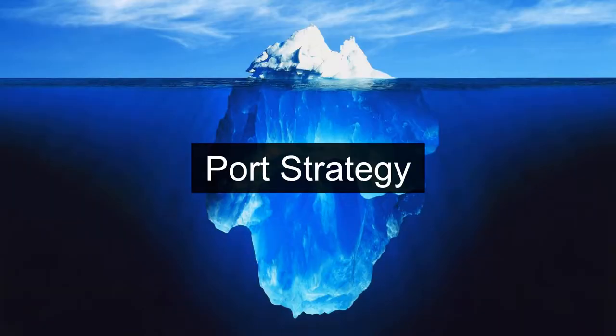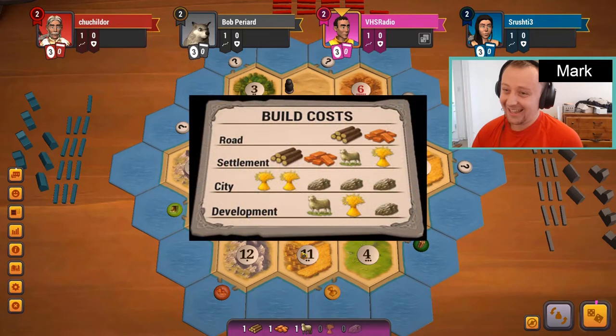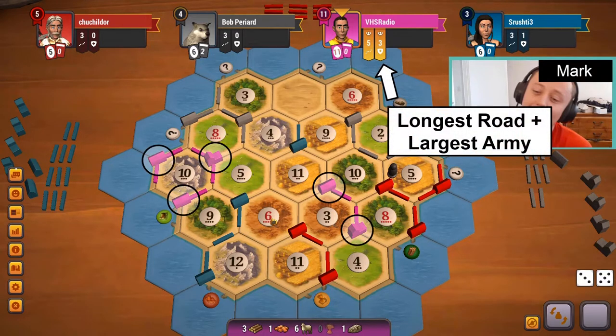Port Strategy: this strategy entails placing initial settlements near a desirable port and on hexes containing large amounts of the resource corresponding to that port. This setup is often unbalanced and slow to expand at first because it sacrifices balanced production for a greater amount of port fuel. However, if a player trades effectively enough to quickly settle on the desired port, this strategy is absolutely competitive. Once the port is online, the player typically has an edge in whatever win condition they set their mind to. Success or failure often comes down to if the player can use their late game edge to make up for their slower early game.